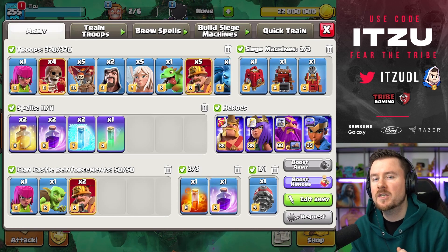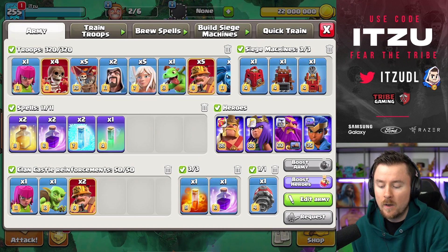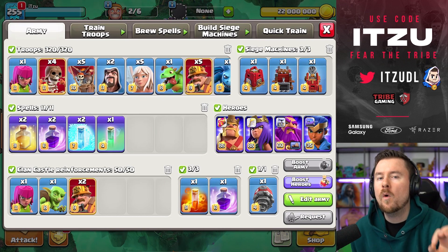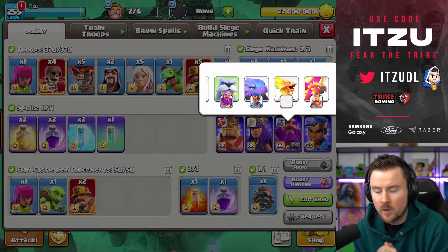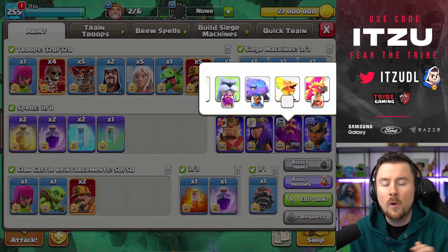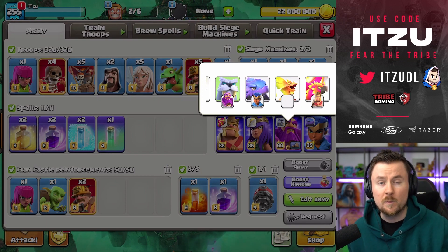Hey Clashers, I have tweaked the Queen's Charge Super Hybrid strategy quite a bit over the last couple of days. We now have more Super Warbreakers in our army composition, but the biggest change is probably the pet combination, because I have been testing the Poison Desert for a couple of weeks already.